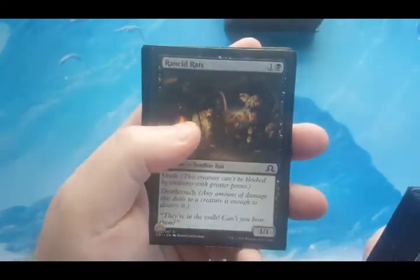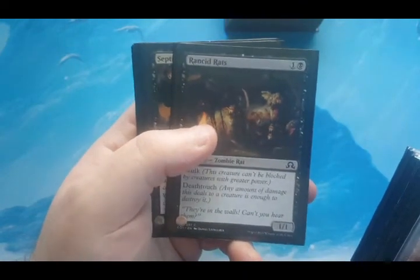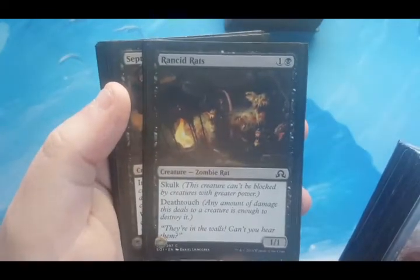There's also a two-mana 1/1 with skulk and deathtouch in here — deathtouch is the only reason it's included. I need some defense. Most people don't want to attack into a deathtoucher and most people don't want to block a deathtoucher. I'm going to show you how I make these guys really big.